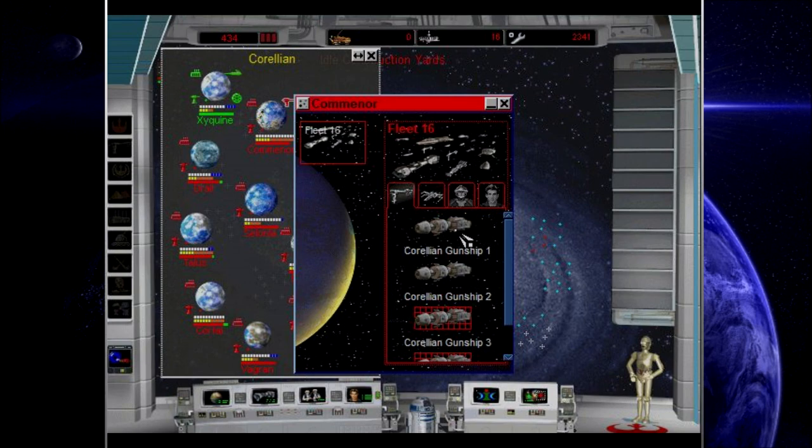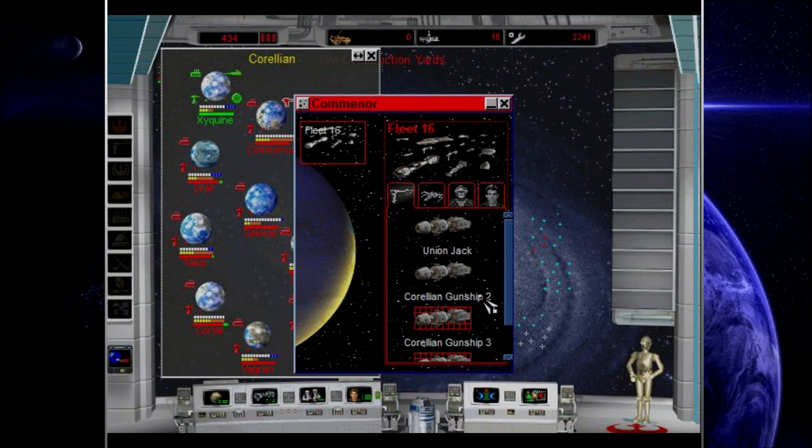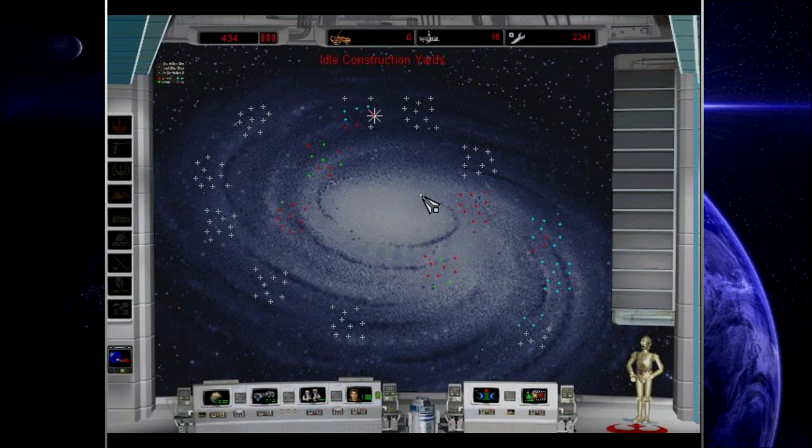We have two of our Corellian gunships here — I'm going to call you the Union Jack, and I'm going to call you Pushing Daisies. The Union Jack and Pushing Daisies are two of the ships that have been built over there. This is probably a good place to end this episode. We're really solidifying our position and starting to build up a fleet. Next episode, if I can get the fleet together, I might try to take one of these planets from the Empire — it'd be kind of fun to do that.